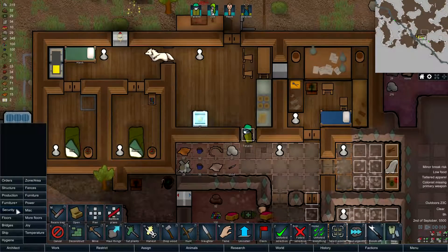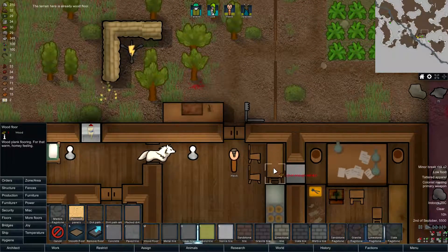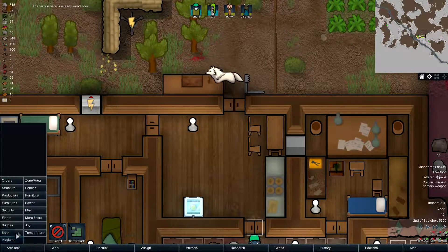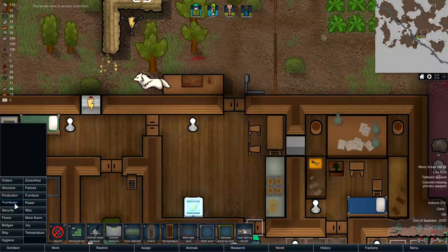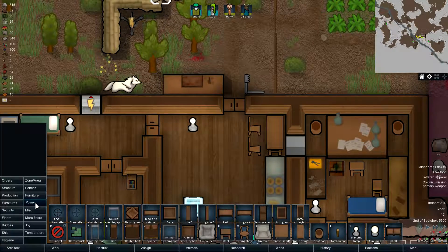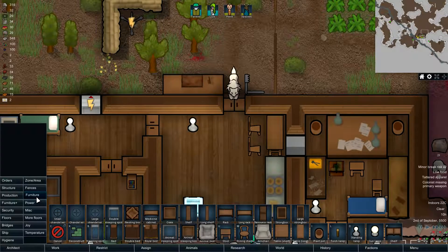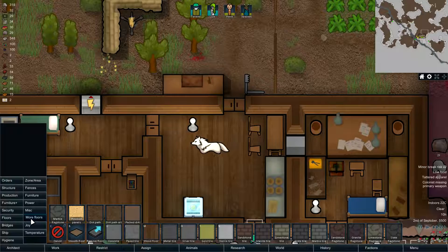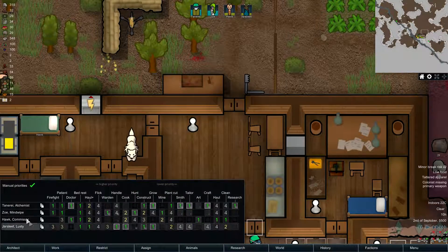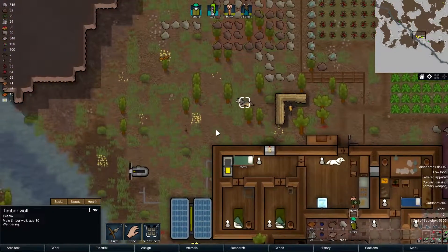I just saw something here — terrain already has wood floor, okay. Maybe we need something else. Let me check if we can do rugs of some kind in here — probably not, probably have to research that actually. Yep, I think we need to research that.